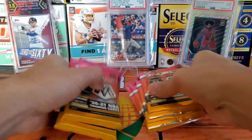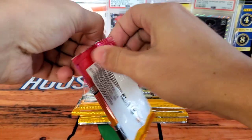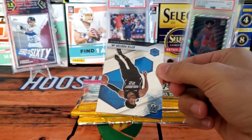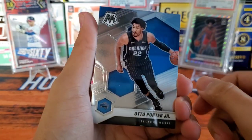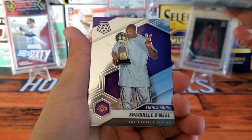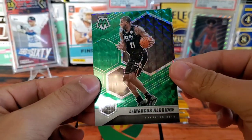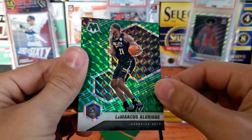I'm not as familiar with Mosaic as I am with other basketball products — this is a new one for me, so I apologize if I mess up any of the insert names. The Genesis is the one we're looking for. Alright, here we go: Otto Porter Jr., Michael Bridges from the Phoenix Suns, a nice Finals MVP Shaquille O'Neal insert, and a LaMarcus Aldridge green Mosaic — that's a nice card. The greens are not numbered.